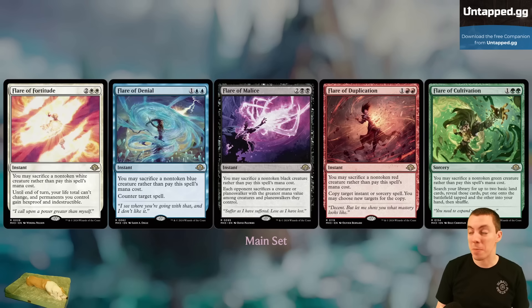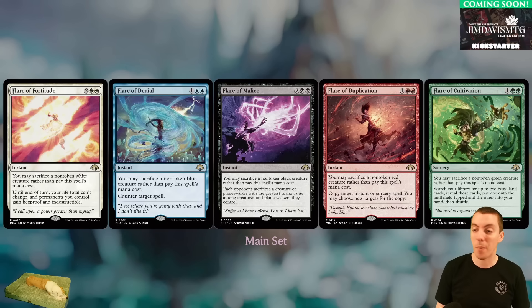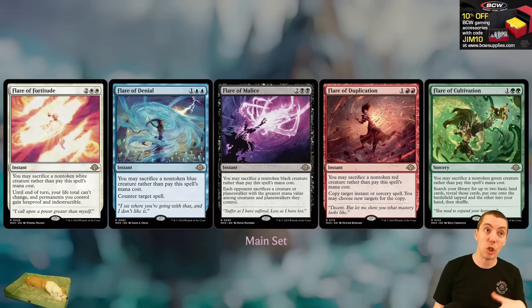Flare of Duplication — the red ones haven't always been great in these sets — but it copies a spell by sacrificing a creature, which is pretty powerful. Maybe for Goblin Grenade or a storm combo deck. Then Flare of Cultivation is three mana for a Kodama's Reach, but of course you can play it for free which is a big deal — Boreal Shelf and stuff like that. Pretty powerful, a little more proactive on some of them, which is kind of cool.